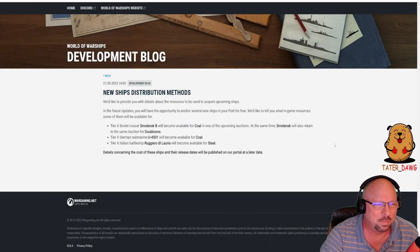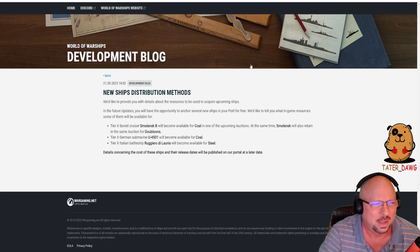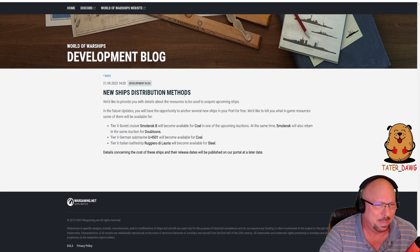Two new dev blogs came out today — they're pretty short and sweet in both cases. The first dev blog, released on September 21st, is regarding new ship distribution methods.